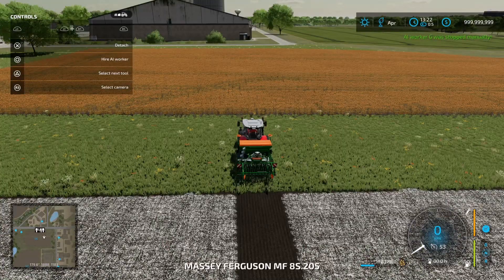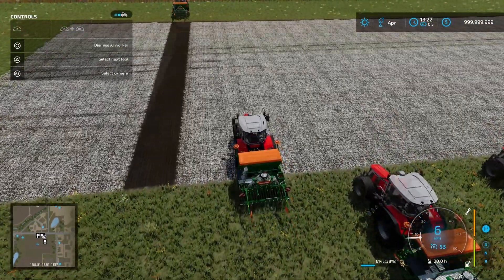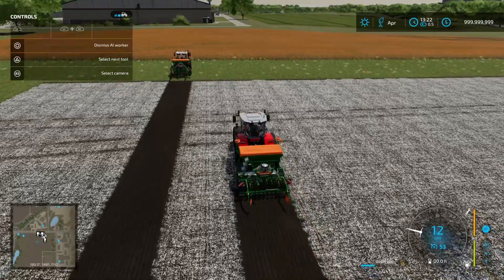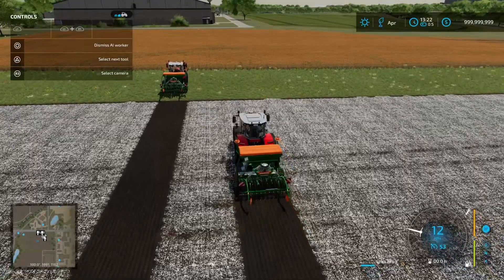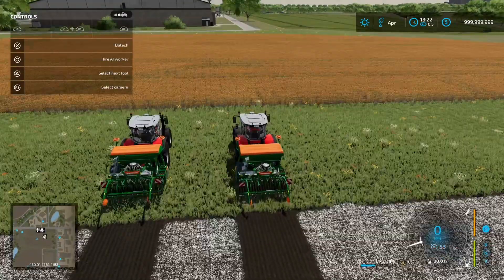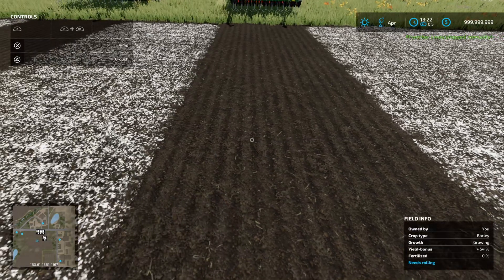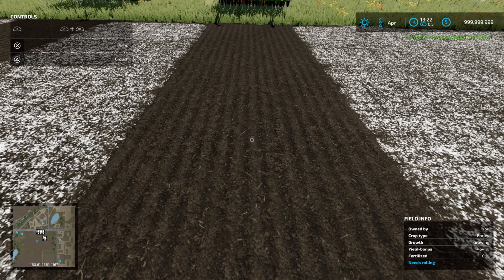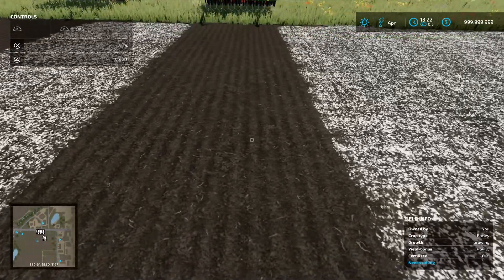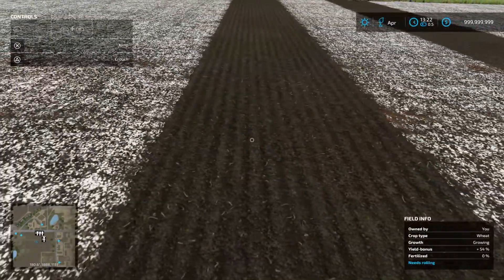All right, so that's the wheat. Next one along is the barley. Now I am expecting to see pretty much identical planted states when the machine runs over the field — the appearance should be the same for all these seeders. Okay we can see we've got barley there, wheat there.